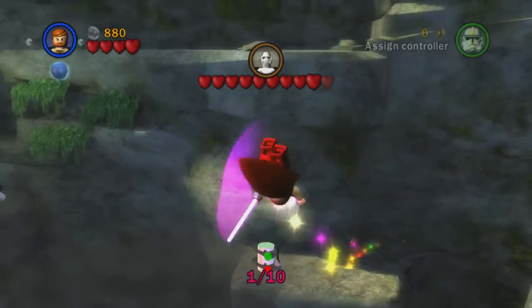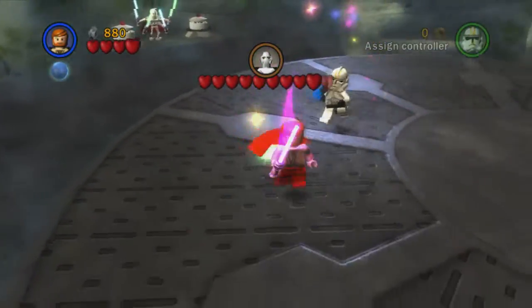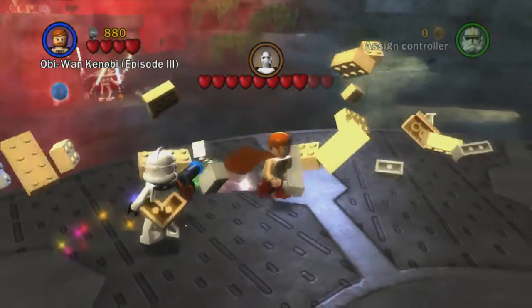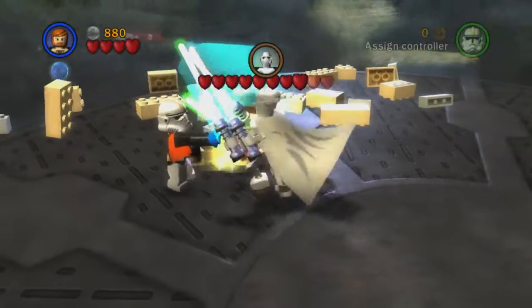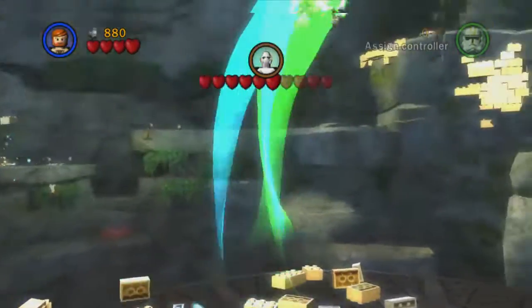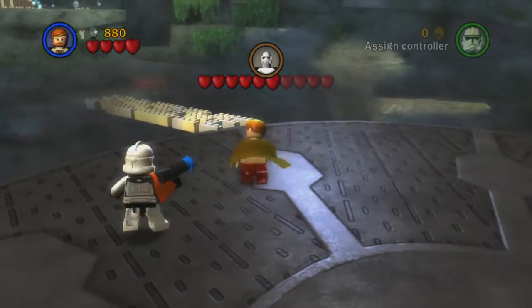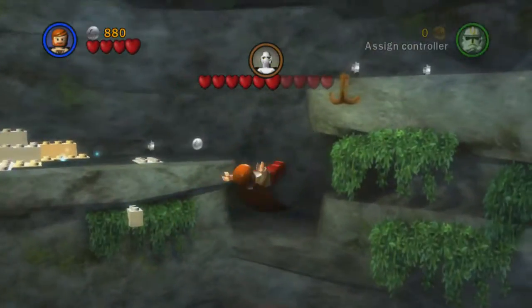Grievous is going to head over there and we'll jump over here to pick up this power-up and our first mini kit of the level. I believe there are five mini kits we can get. True Jedi is around 3,000 to 3,300 studs — I've looked online and it says 3,500 but I don't think that's right. We'll see in a minute.